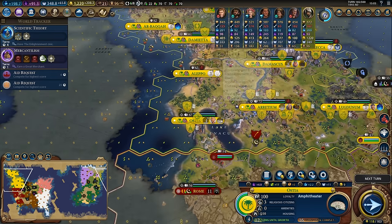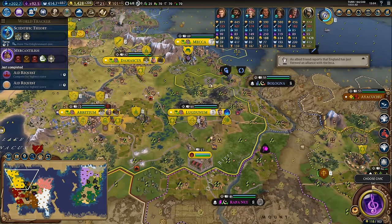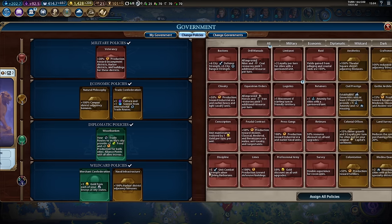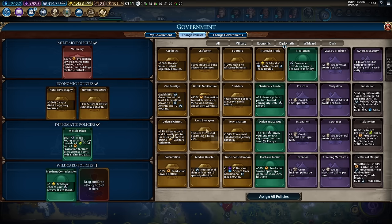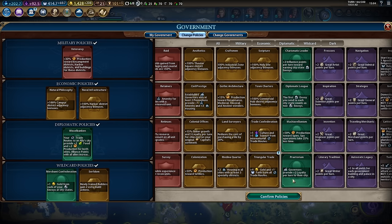There is mercantilism allowing us to build lumber mills on rainforests, so I'll want a couple of builders at some point. I'm going to want to swap around my government a little bit. The key things I want are natural philosophy and naval infrastructure - those are my two key cards. Trade confederation is really nice but I can take it out for a short while and instead plug in the extra two build charges from builders because I'll get a lot more value from that in the short term.